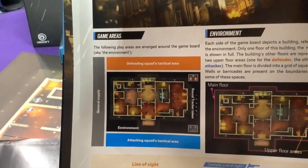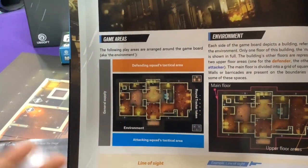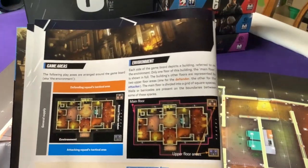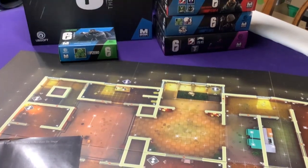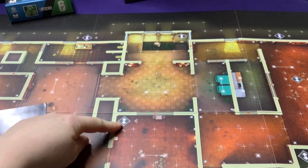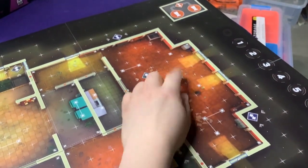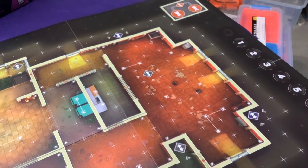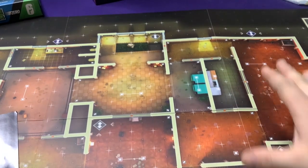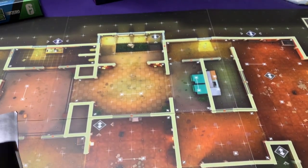Defenders are on one side, attackers on the other — they shouldn't be sharing the same side. There are two environments: the main floor and the upper floor. On the map, everything is the main floor except you can use arrows to go up to the upper floor. Each side has a top and bottom, with a blue arrow in the bottom corner. The upper floor is just the upper area — whoever goes upstairs can freely move between those spaces.